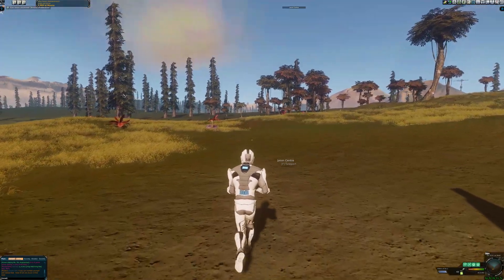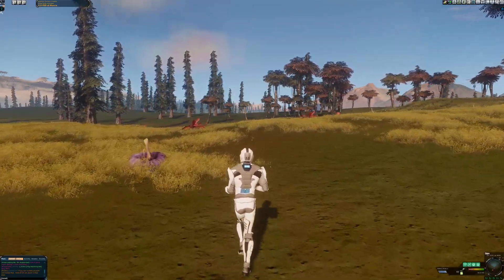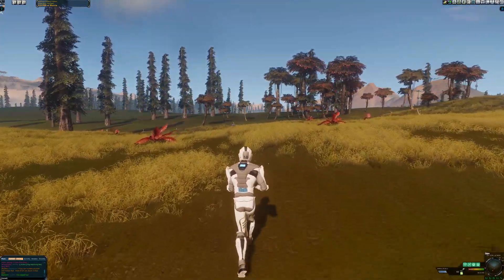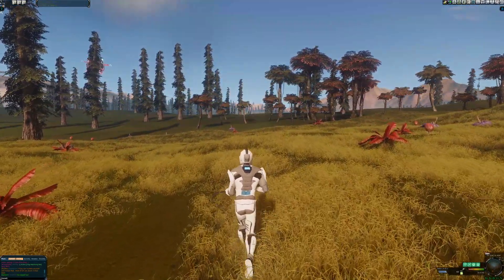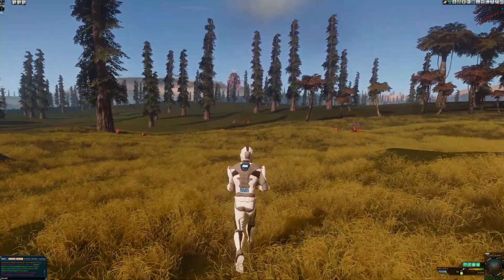Hey, hey, hey, everybody. What is going on? Cereal Loverdrive here, and today we're playing some Entropia Universe. What we're going to be doing today is doing a 50 PED hunt. We're going to be hunting whatever we can find around Jason's Center, and we're going to be talking about some really big updates that have come to Entropia Universe.